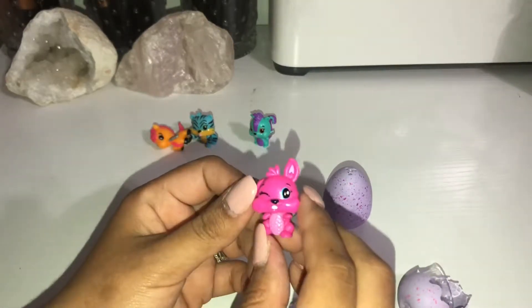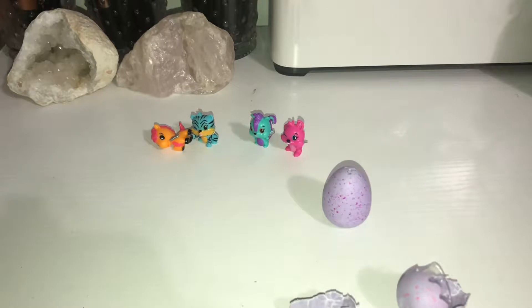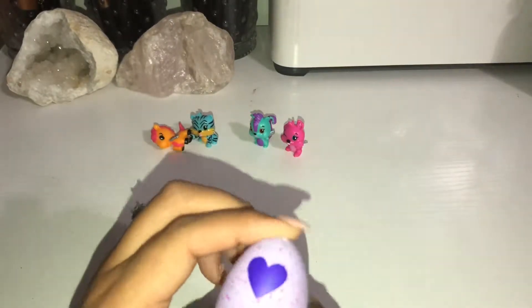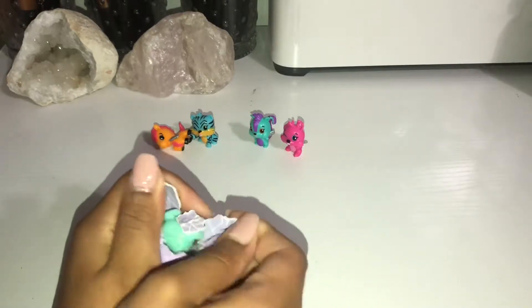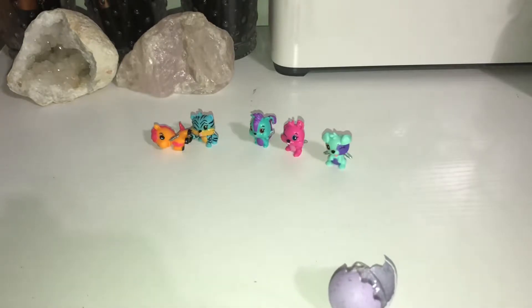And we got a little bunny. We got the orange version of him in a different video. And last but not least, we have the purple egg, which is from the meadow — I'm not sure if it's lilac. It's from the meadow. We have the little puppy dog with the silver wings, and he is, of course, from the meadow.